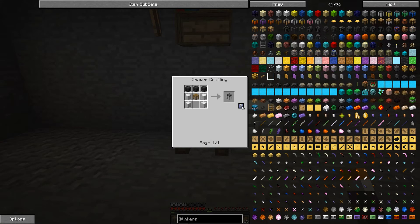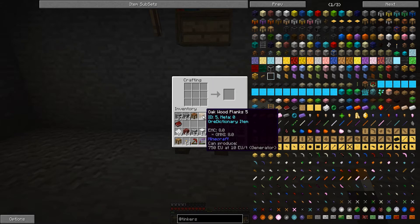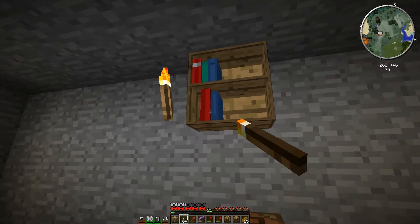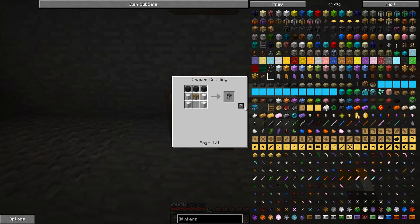We don't have all the materials to make a tool forge. We need some seared bricks and another tool station. So we need to make another tool station and also make three seared bricks. We need two and three of those. Now we should have everything we need, and we also have the mighty smelting book. Let's put these books in our Bibliocraft bookcase — it looks cool. The tool forge is a little expensive but definitely worthwhile.